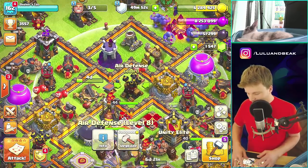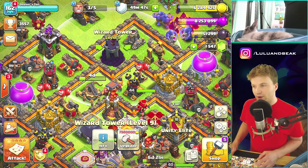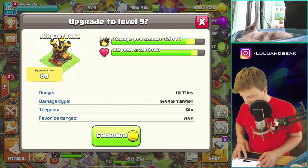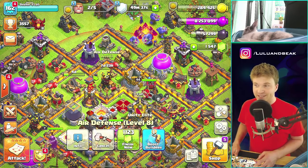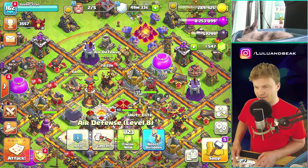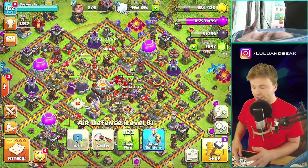Before we do that, let me check — seven point three million. So let's do the air defense first. Boom — okay, that's gonna get going. I wish we had some books because we might get to a situation where we need to get a builder open and I don't have that many gems right now.